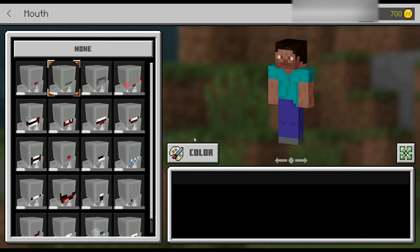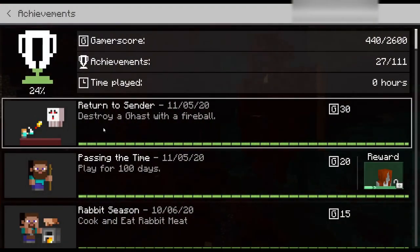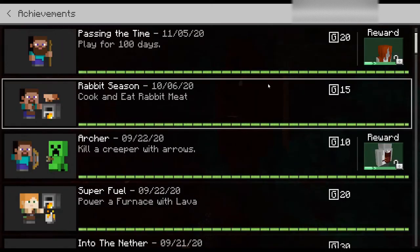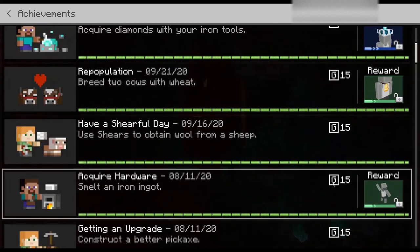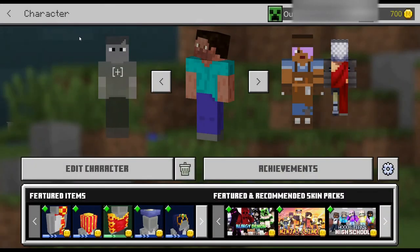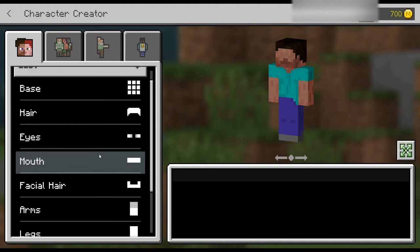I forgot to mention — you can earn clothes and emotes by completing achievements, which are like goals that the game has set up for you. After you complete those, you can get all sorts of rewards like long hair, a crown, a bell, or an emote. As you play throughout the game, try to check on your achievements every now and then and maybe try to earn some. Anyway, let's get back to changing Steve.